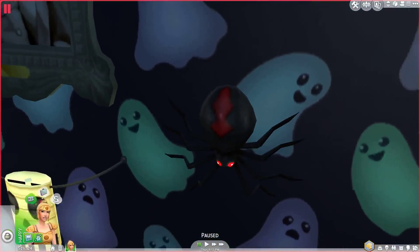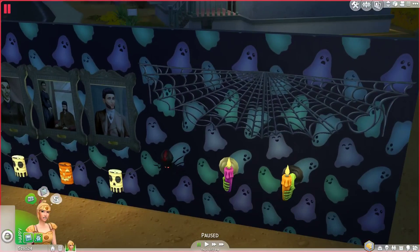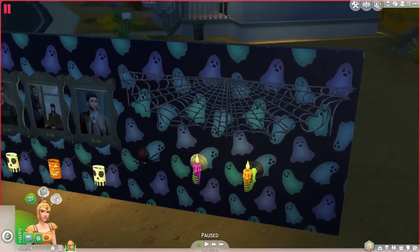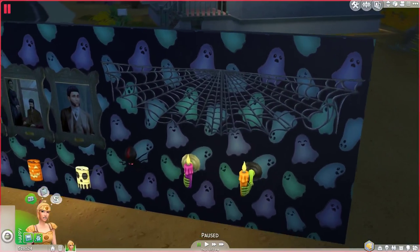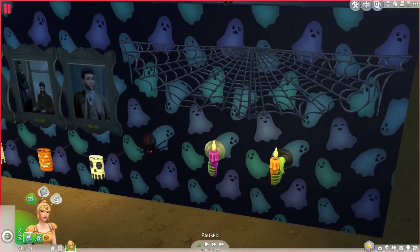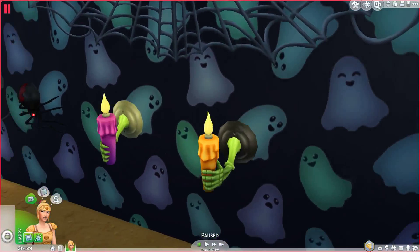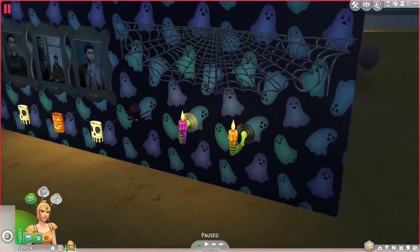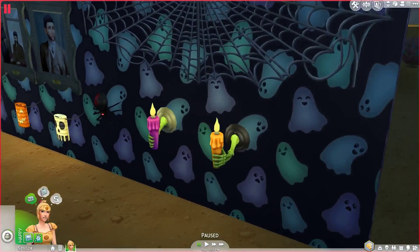Then there's the robotic spider — its eyes are actually glowing, but we're not supposed to be scared of it because of the laws of robotics. And then there are cobwebs you can place — there's actually a left half and a right half, so you can do what you want with them. There are also these hands holding a candle, and they come in different colors and left and right variations.